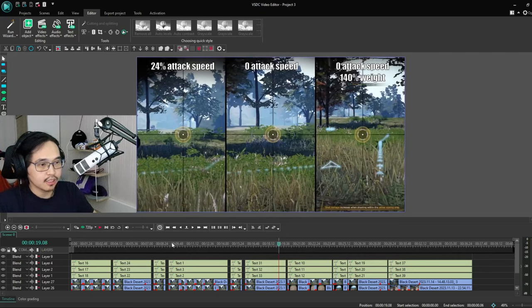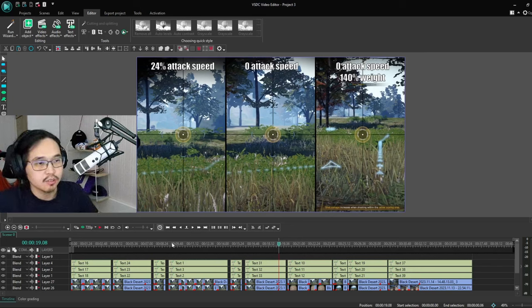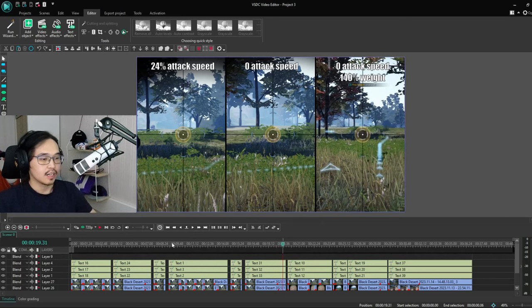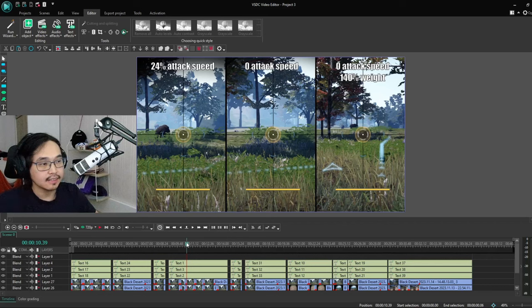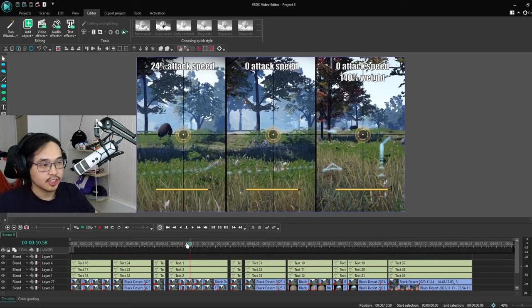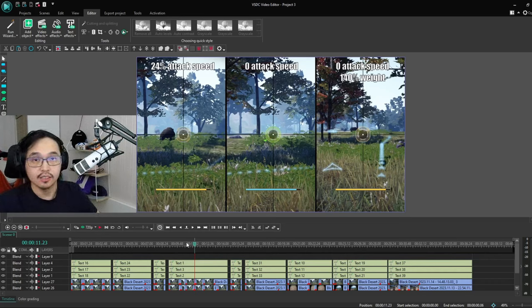One thing I forgot to mention is that the charging up of the shot is exactly the same regardless of attack speed. The charge starts and we reach the yellow line at exactly the same time — no frame differences. The release of the shot is of course different because that's user input. So to confirm: scoping-in and scoping-out animations are definitely affected by attack speed.